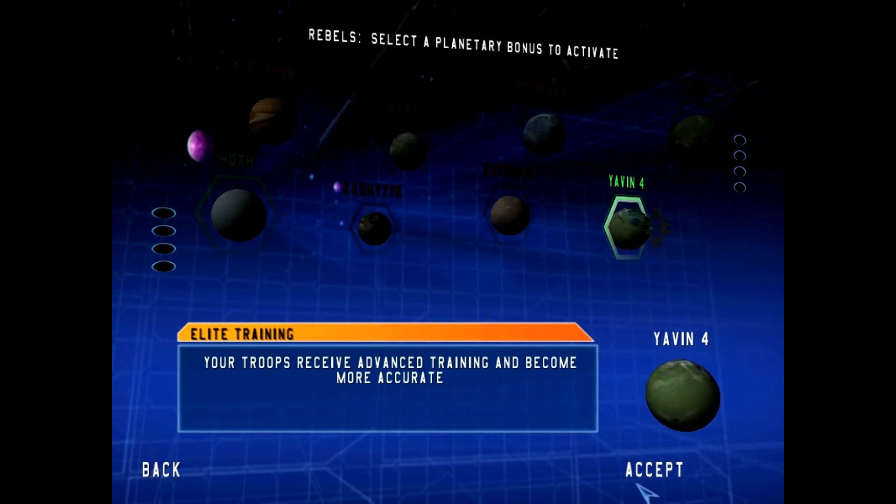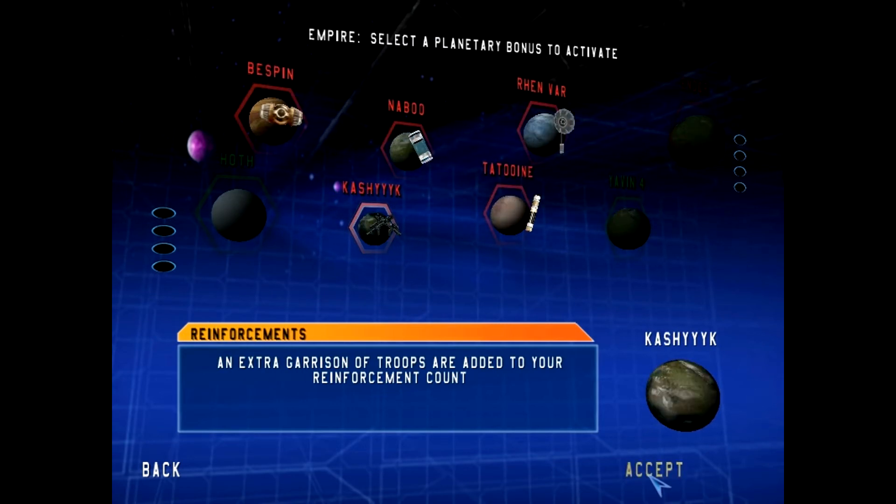Each planet also has a bonus you can use once you fully control it, including health regen, unlimited ammo, Jedi heroes, and even extra troops. Your enemy also chooses a power-up, making it a lot more challenging. Unfortunately, the gameplay is still the same domination team deathmatch style, which really hinders the gameplay experience because there are no other game modes. It could have really done well with capture the flag, regular team deathmatch, search and destroy, or even a juggernaut mode. Battlefront 1 falls flat on this aspect, as it only has the one game mode throughout the entire game.